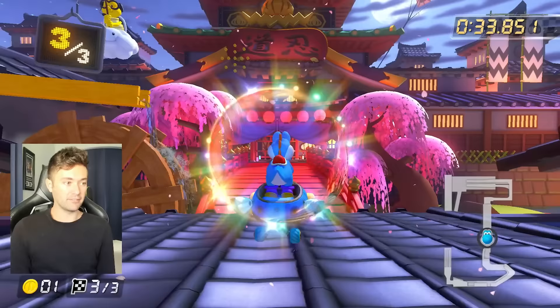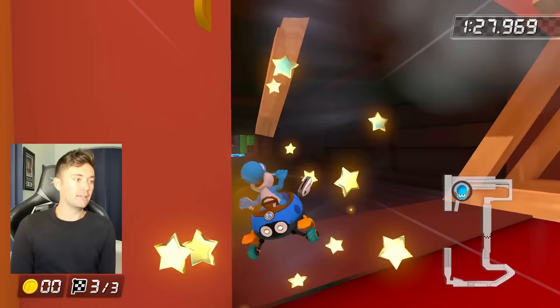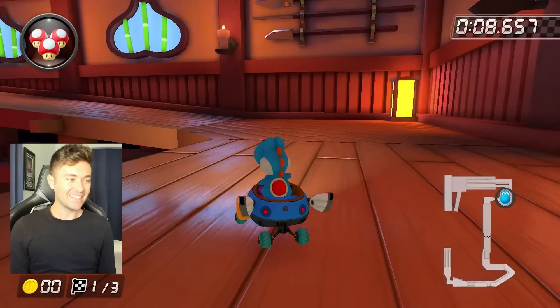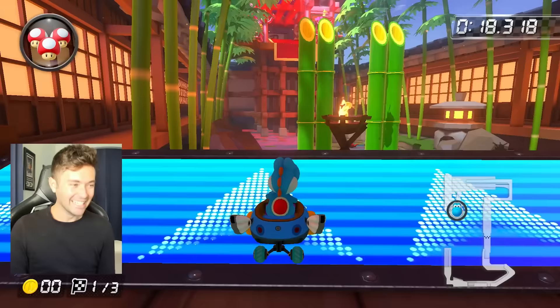Two really useful Ninja Hideaway shortcuts: the first one is on 200cc at the end and is exclusively for this CC, while the other one you could do on 150 as well — and that one is really nice. It's a little bit risky; you've got to have the right alignment. This next one is game-changing if you can pull it off, but it's a little precise.